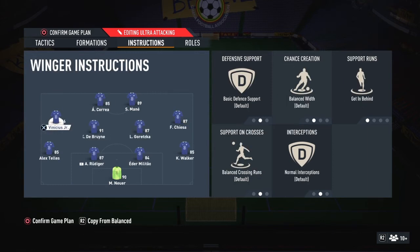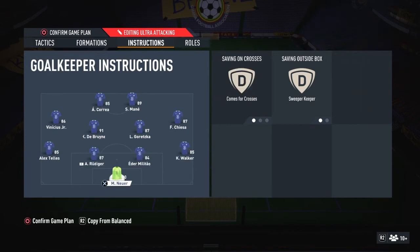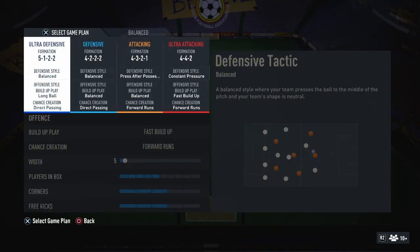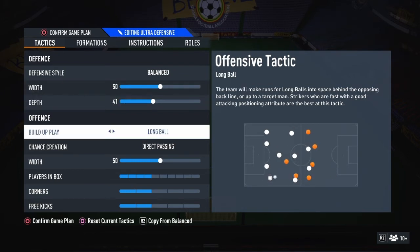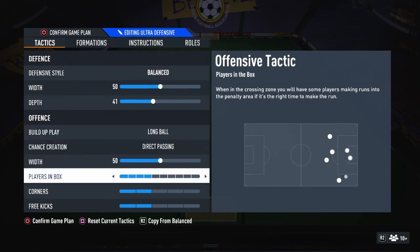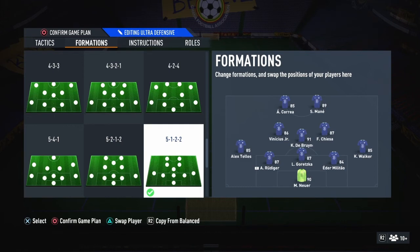For the 4-4-2, the wingers are on get behind, fullbacks on balance and overlap, keeper on sweeper keeper, and center backs on stable attacking. Now the 5-1-2-2 is what I use when I need to hold out a game or see it out. Defensive style on balance, width 50, depth on 41. I play long ball direct passing, width 50, four players in the box, corners and free kicks both on two.